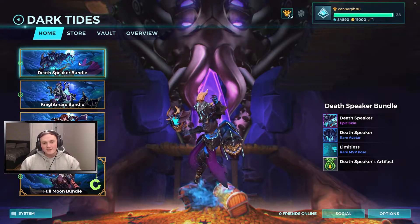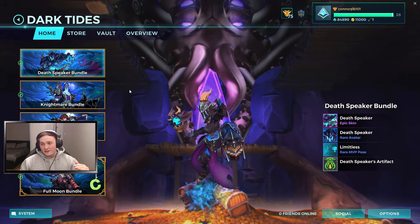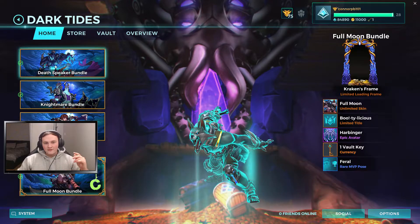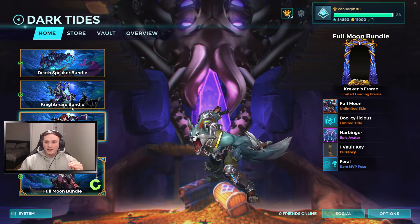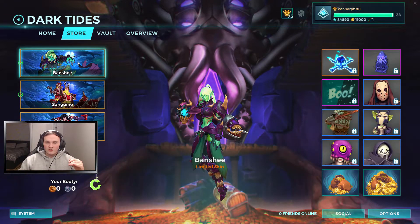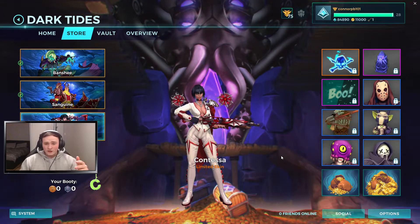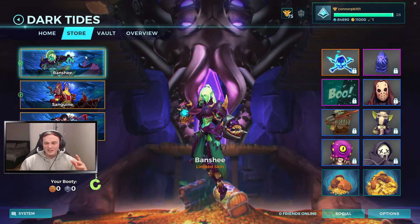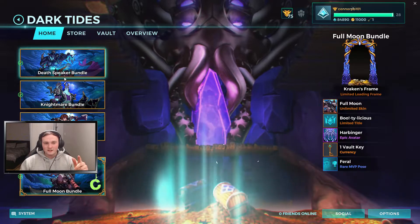We're over to the Dark Tides events, where we got all those spectral-looking skins from. I'm going to show you the different variants of these skins. There are the basic ones — Ying, Fernando, Vivian, and Victor. Then in the store you can get the different colour variants, which are the Banshee, Sanguine, and Contessa, which look absolutely sick — all of them, other than the Contessa. I think they're all very, very good. That Sanguine is amazing. The Banshee is okay — it's better than the original character, but not better than the original skin.